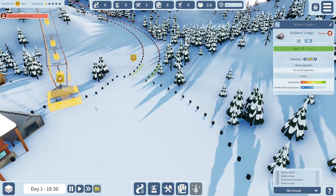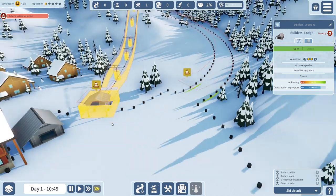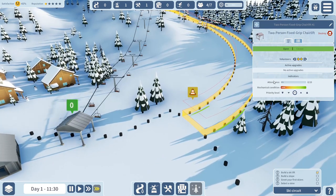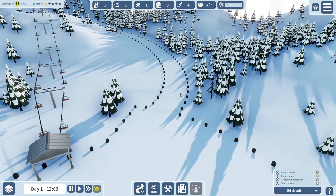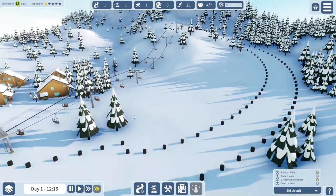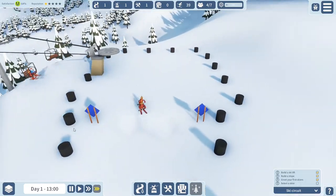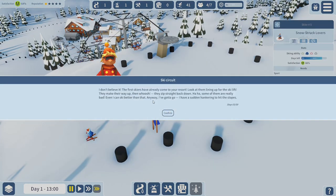Let's speed things up. We should be able to speed things up and get some people out here. A new volunteer has arrived - they just keep coming in like that. Let's get a couple of volunteers to work the chairlift. Then over here we've got our first blue slope. We've got some people going up the chairlift all the way up, ready to go.